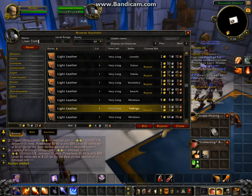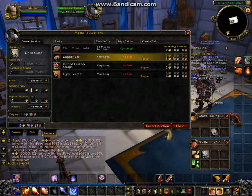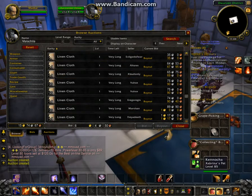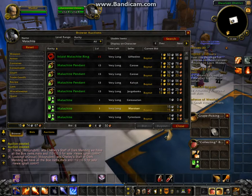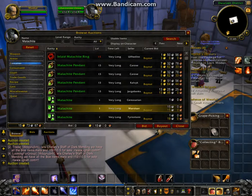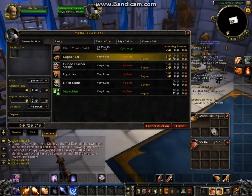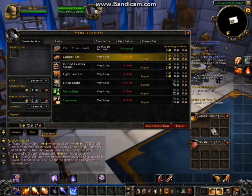We've got some linen at 90 silver. My last two auctions are for Malachite and tiger's eye. The Malachite lowest price is 15 silver, and tiger's eye lowest price is 25 silver. So my old auctions that I have up are the clam meat, which has sold, and my copper bar which hasn't sold. My new auctions today are light leather, ruined leather scraps, linen cloth, Malachite, and tiger's eye.